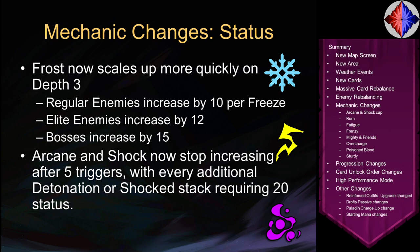Now let's talk about mechanic changes. First: status maximums and how they scale have changed. On Depth 3, Frost now increases by 10 per freeze (up from 7), so the first freeze costs 10 frost, the second costs 20, and so on. Elite enemies increased by 12, and bosses by 15. Chain freezing things is now a little harder — this is partly because applying status got cheaper, so the trade-off is that freeze decks should be about as effective as before, just with different numbers on cards and enemies.